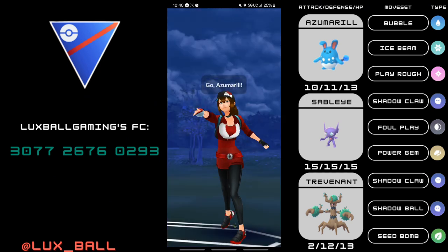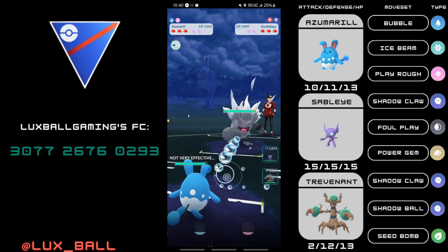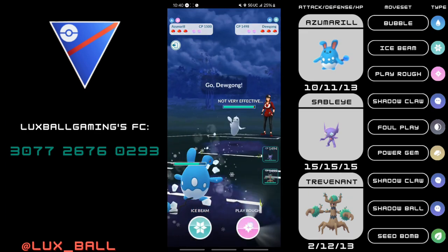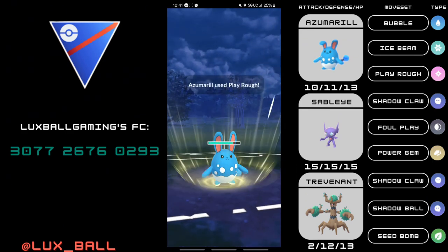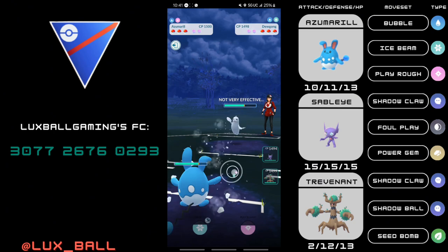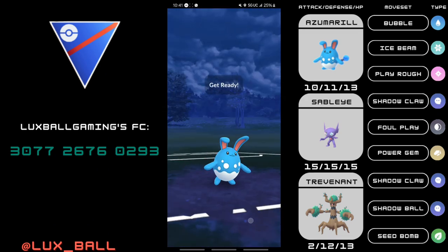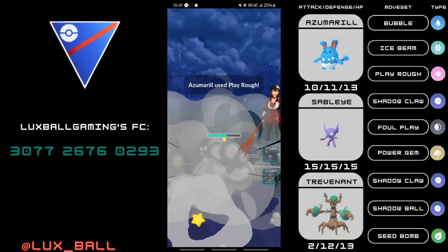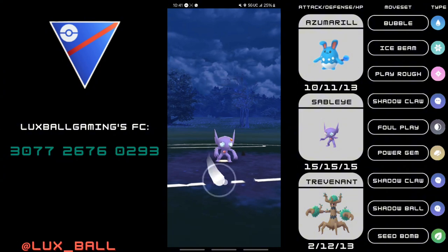Next game, Azumarill into Annihilape again — hopefully we can win this one. The opponent stays in the matchup as they can with a shield, and they try catching a charge move. But I'm still going to throw this Play Rough, as we don't have an obvious answer to Dewgong. I go for Play Rough on the CMP tie — no real impact, but they don't get an Ice Shard through. After this, I switch into my Sableye and Foul Play on the CMP tie before they can get an Icy Wind. Foul Play takes out the opponent's Dewgong.